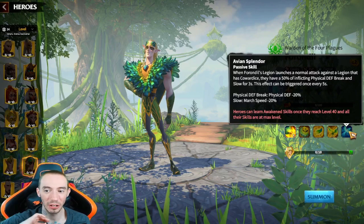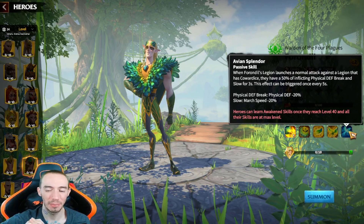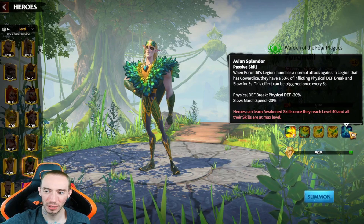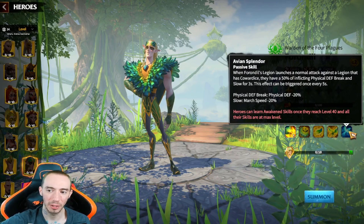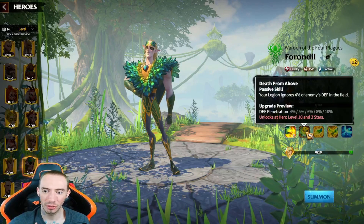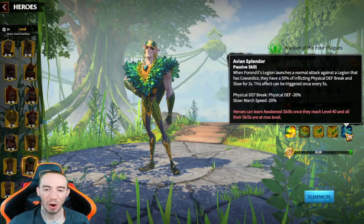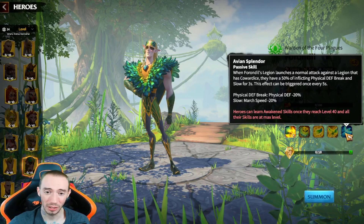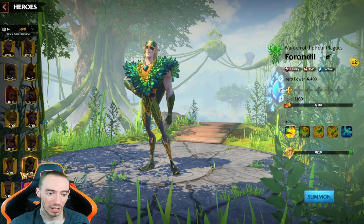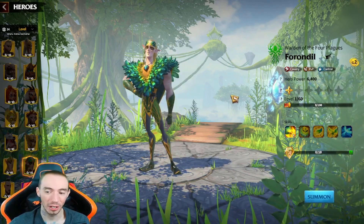For our awakened skill, it's pretty crazy. When he launches a normal attack against a legion that has the cowardice debuff on them, there's a 50% chance of inflicting physical defense break and a slow for three seconds, and it can be triggered once every five seconds. We're reducing the enemy's physical defense by 20%, and on top of that our other passive is already giving us defense penetration — so we're really just taking out all of our opponent's defense. Absolutely amazing tank killers, destroying all of the frontline. The tanks are going to be destroyed, and cavalry units will be destroyed unless they have these two new heroes paired up — then it's going to be a real standoff, but it really just takes out the frontline like it's nothing.